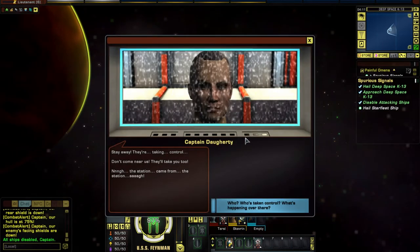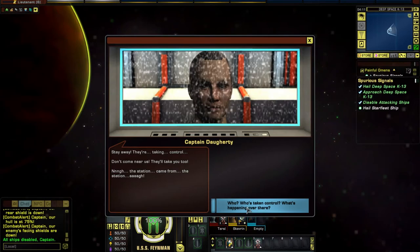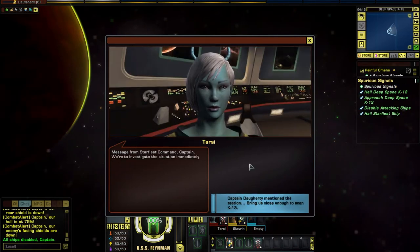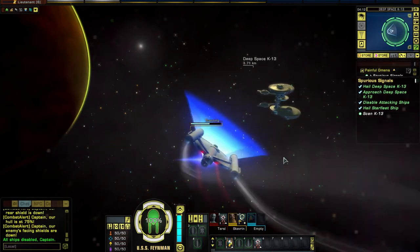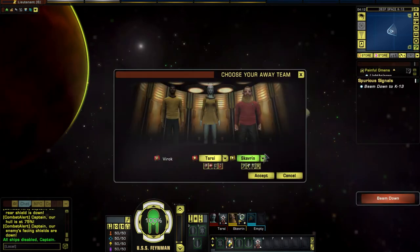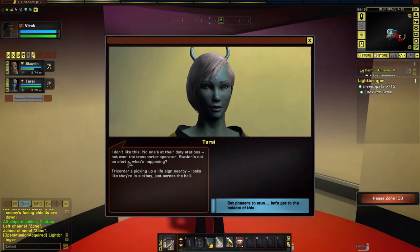'They're taking control. Don't come near us — they'll take you too.' Uh-oh. It came from the station. Who's taking control? We're to investigate the situation immediately. This seems like a bad idea — let's scan from a nice distance. No signs of combat on board, no hostile life form readings, everything's quiet. Sensors are picking up life signs but no unusual activity. All station systems seem to be functioning normally. Let's go over there.